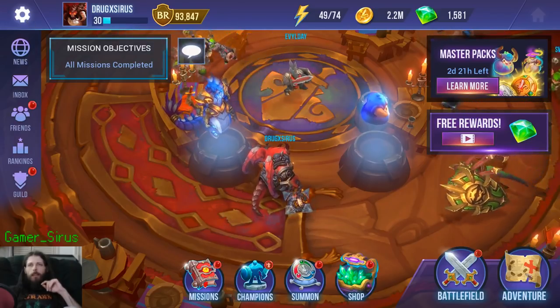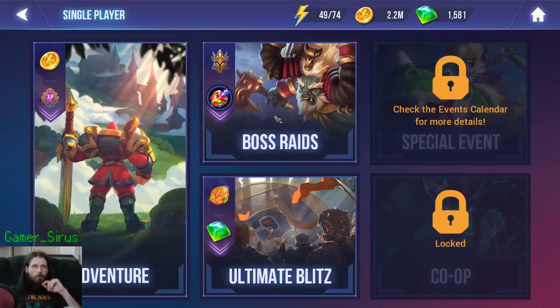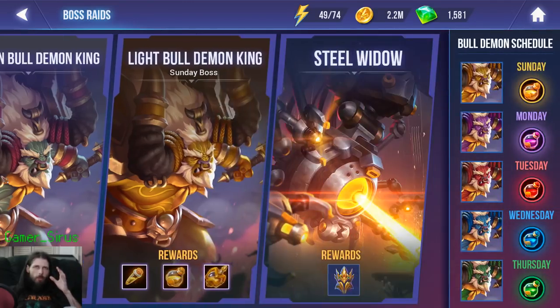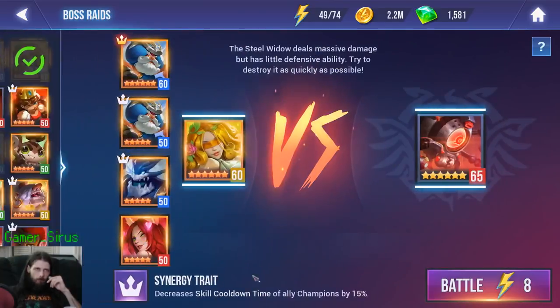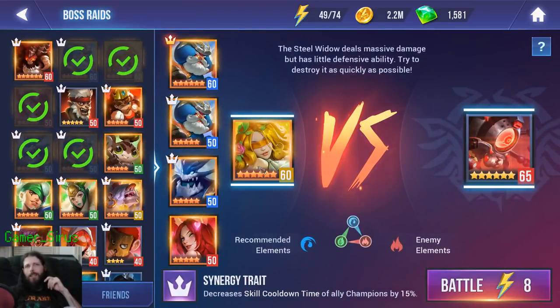Without further ado, let's get into a Steel Widow match so I can show you guys how this team operates. As you can see: Xenia first slot, Manas, Manas, Naga, and Firefox.